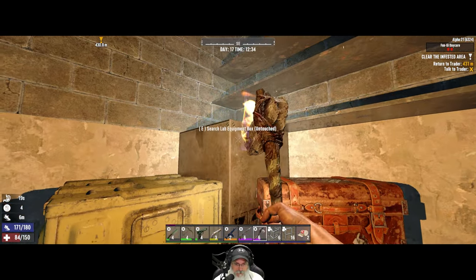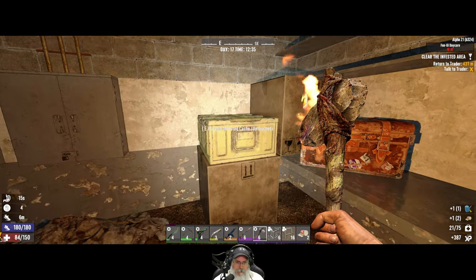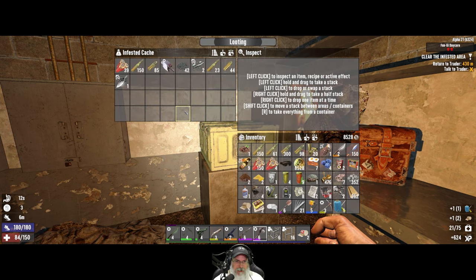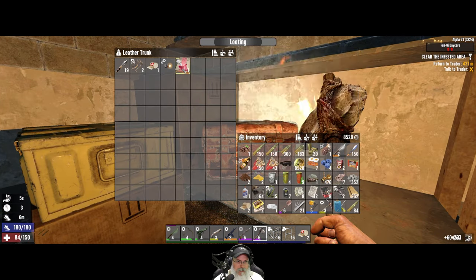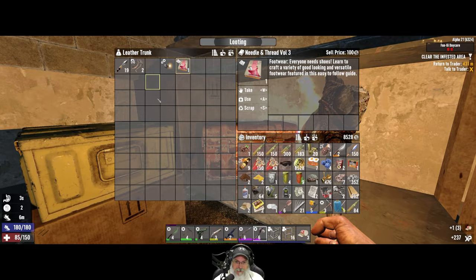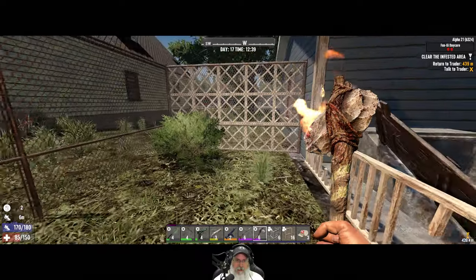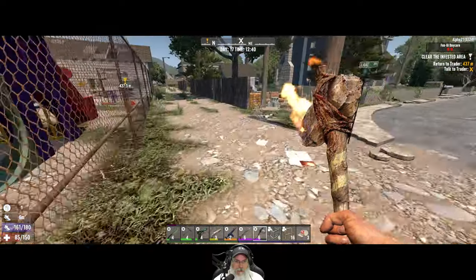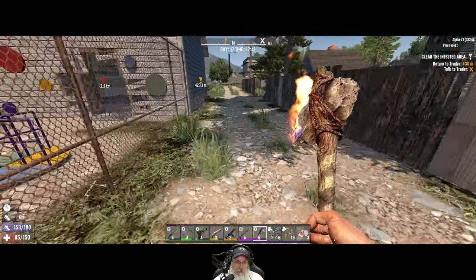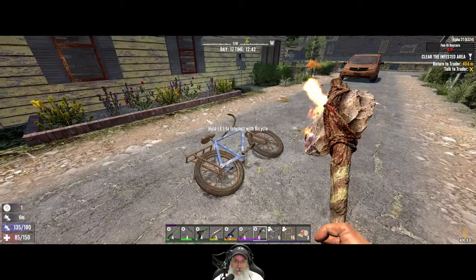Infested crate — that's some nice stuff, except we're out of room. That's pretty good stuff too. I'm going to drop some things off at the bike and then come back here and get the rest of this. I'll meet you guys at the trader — I might actually stop by the base and do a quick drop-off too.